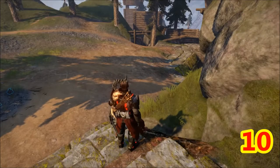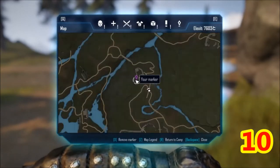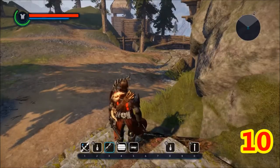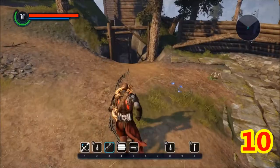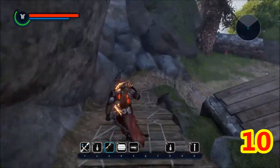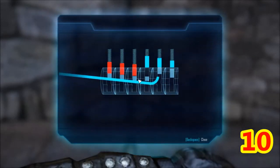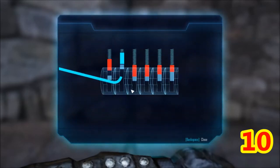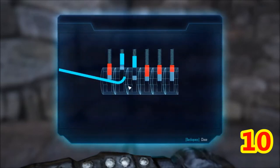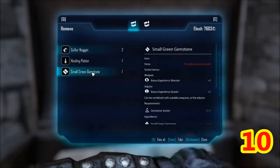Green Gemstone 10. Here's Goliath — we're just gonna go out up to here. I took the Blacksmith waypoint and then walked up here. There's this little outpost and you're gonna have to have lock picking. Too easy — and there's your green gemstone.